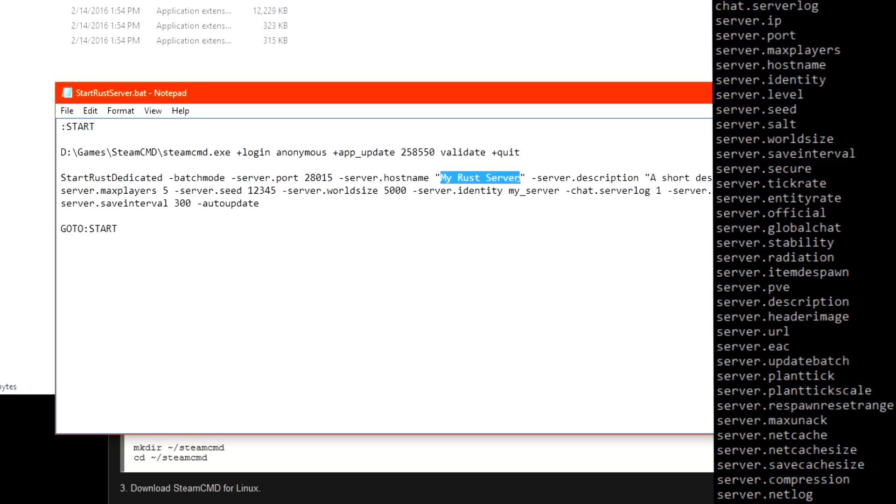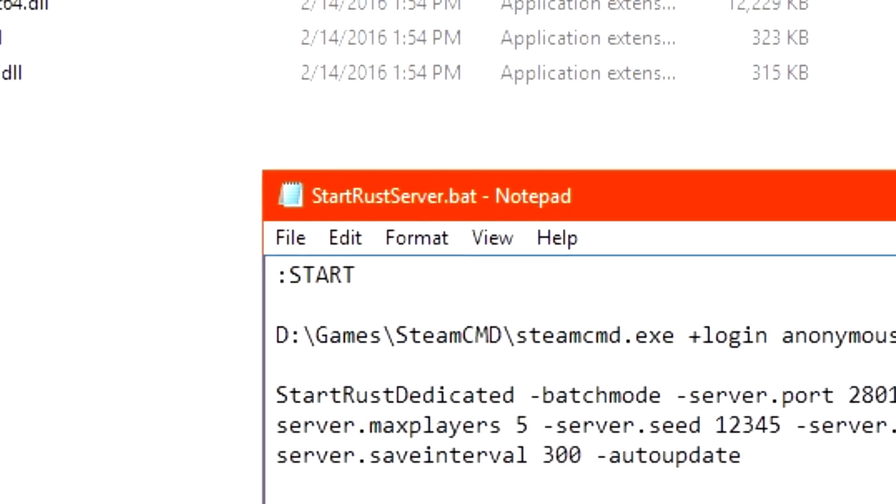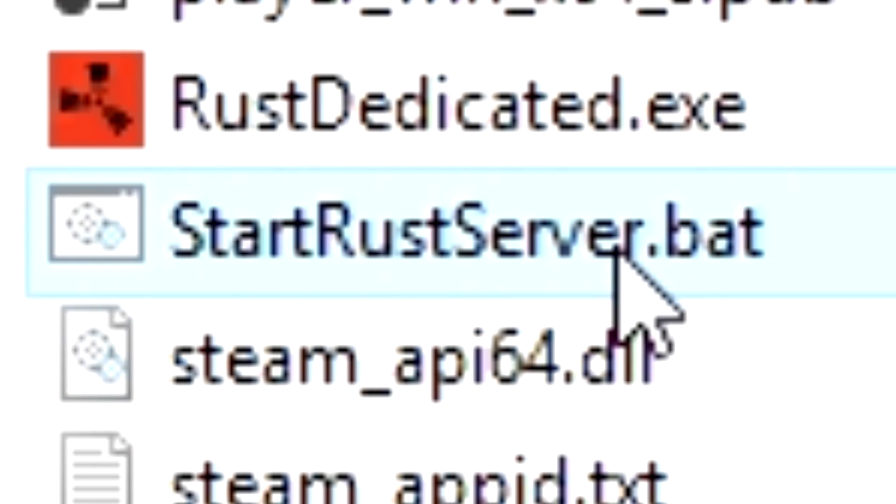For example, 'server.radiation' can turn radiation on or off. 'server.salt' adjusts the toxicity of your players, and 'server.stability' can turn on or off the building stability. Now just go ahead and save it and run it.